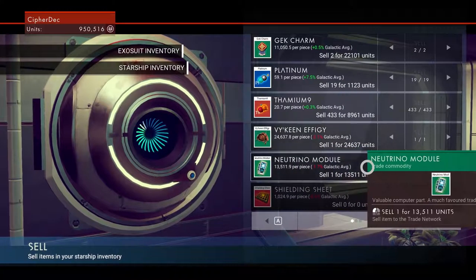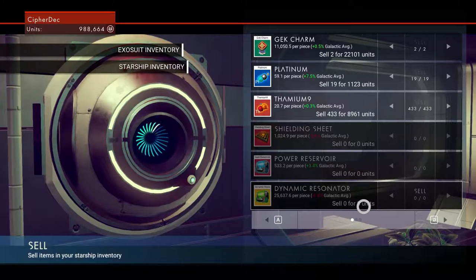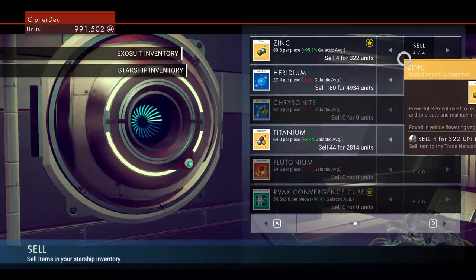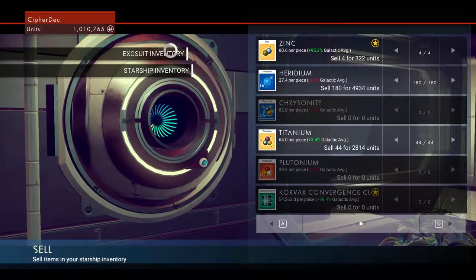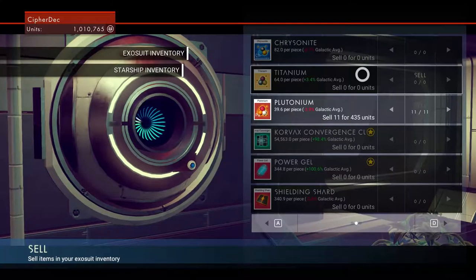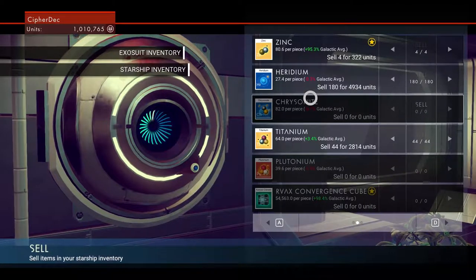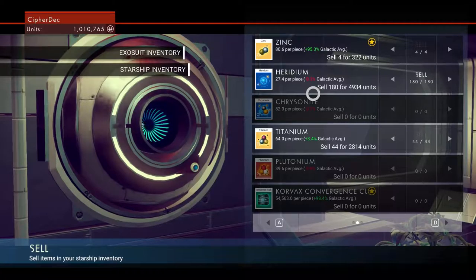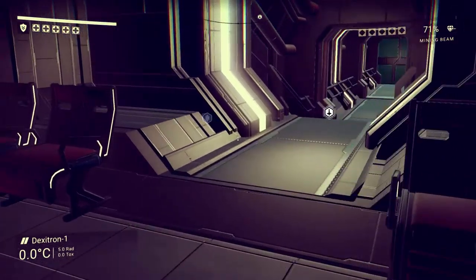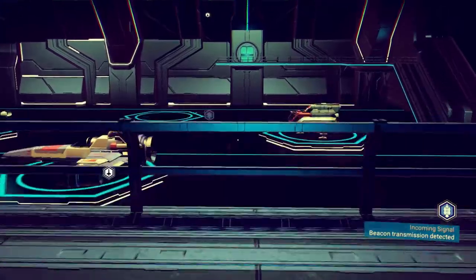Getting close to a million — we got a Gek charm, that's 20,000. Just trying to clear out inventory. The only thing I had left was plutonium, and the starship should have plutonium too. We now have one million units! This is only our third episode, guys.